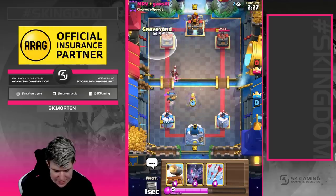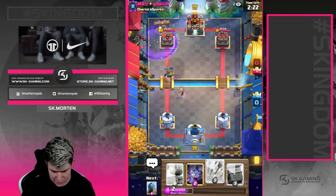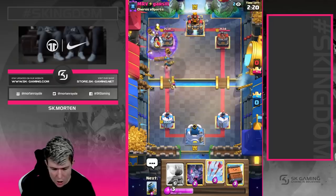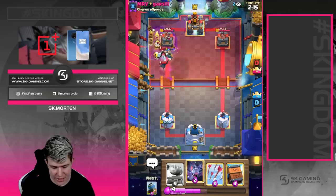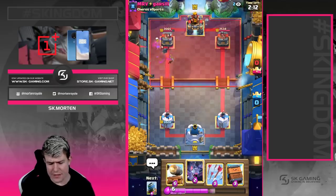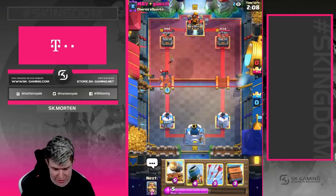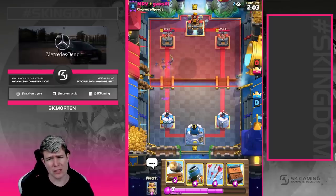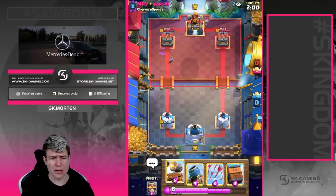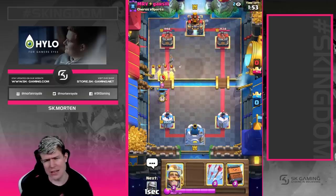He spent a ton of elixir here so I think we're going to go in. That was an early log. I thought the tower was going to hit the knight — it would have been so good. We still get a ton of damage, but if the tower hadn't focused the knight, my knight would have tanked for the skeletons and been so much more damage — probably taken the tower to around 1400 HP.